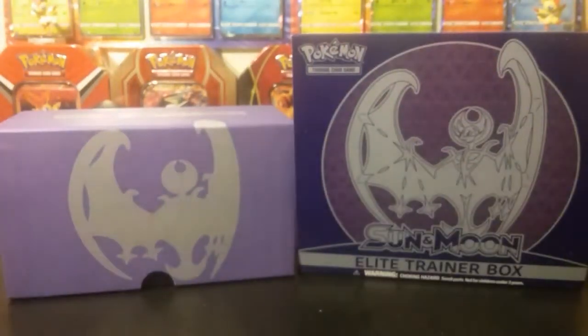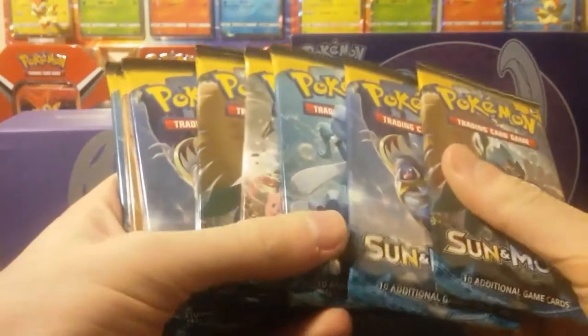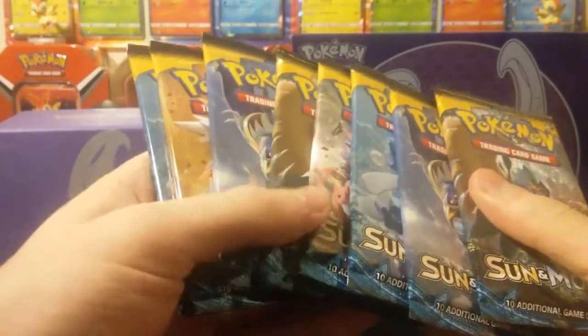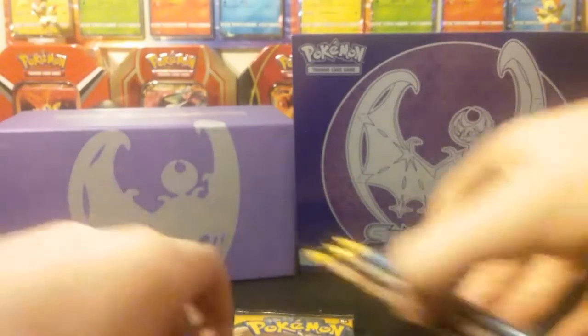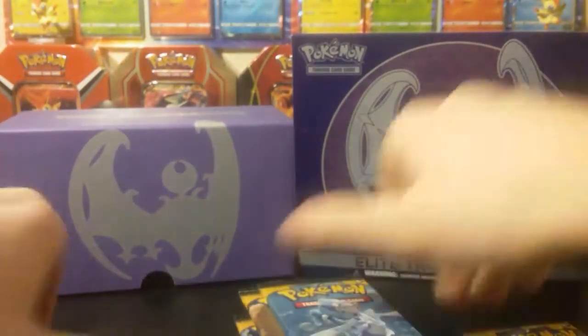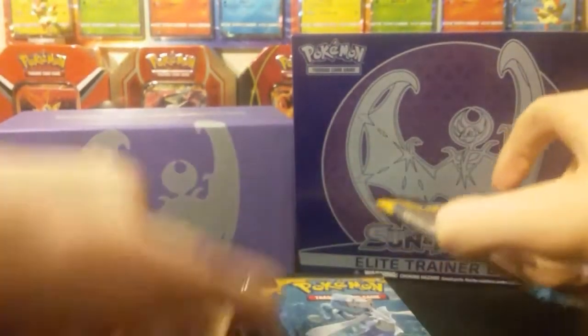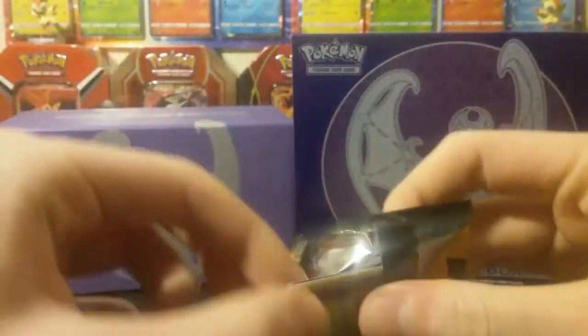Here's the player's guide, which gives you the set list and just different things. This is a viewer's choice battle between these eight packs, because we weren't sure how to divide it. Let's see, I'm going to put all the Lunala packs in the back, then Decidueye. These are my first ever packs of the English Sun and Moon, so I'm excited.